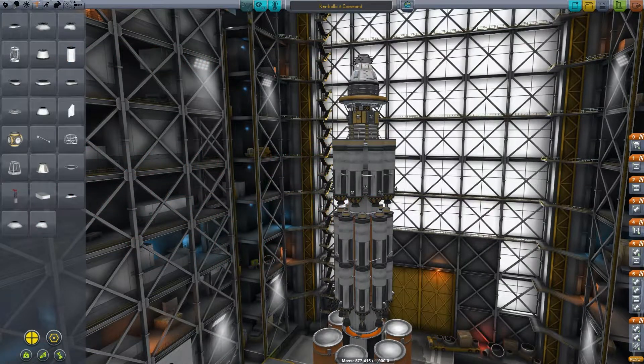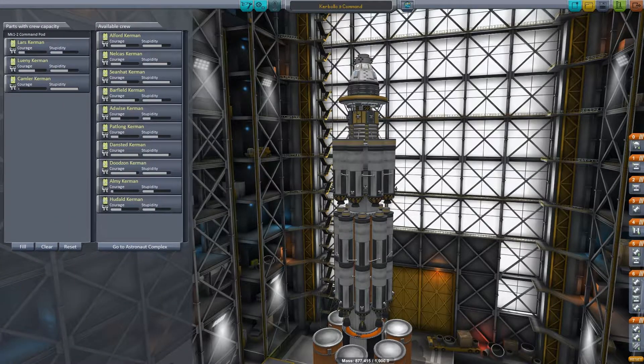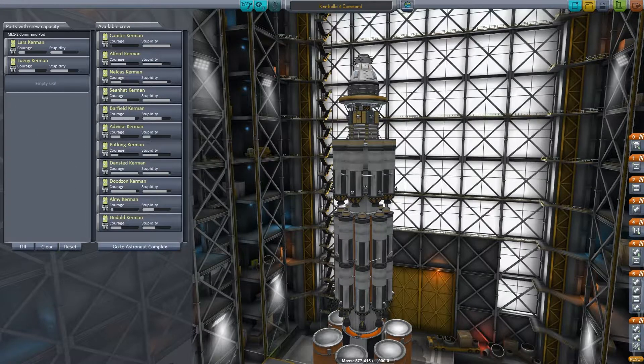Hello everyone, and welcome back to Kerbal Space Program. Today we are going to be sending Kerbollo 9 — the official Kerbollo 9 — to the moon. It should be crewed by Lars and Looney Kerman. We'll leave the third seat empty because it'll save us on life support, since we don't actually need three people for the landing portion. We only need two, and the space station is fully autonomous.